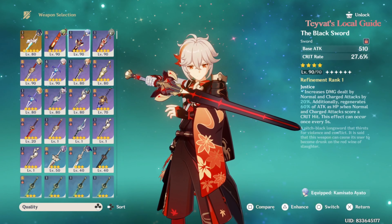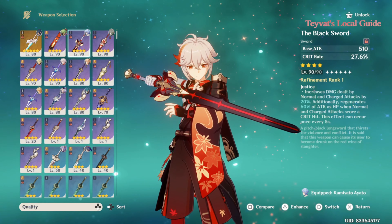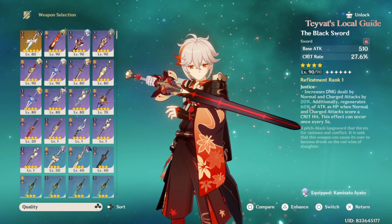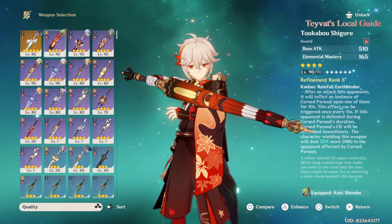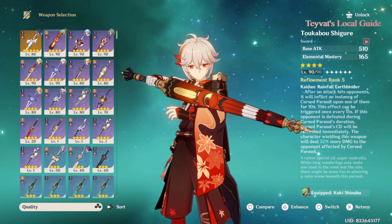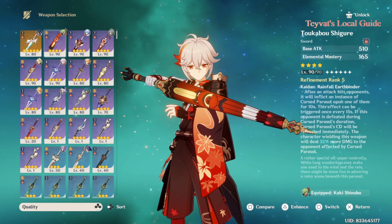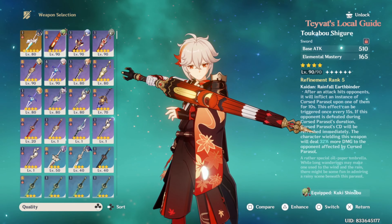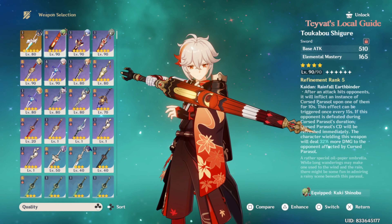If you are going for DPS Kazuha, you can use crit value weapons — these have good passive skills that are useful for any character. You can also use the Iron Sting or similar elemental mastery weapons, since they increase his elemental mastery. Weapons like Iron Sting will increase his support damage, while weapons like Lion's Roar or his signature weapon will increase his personal damage.